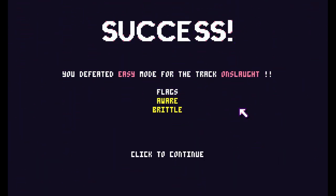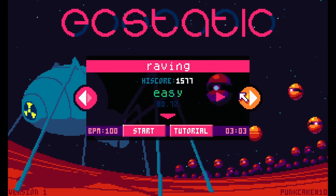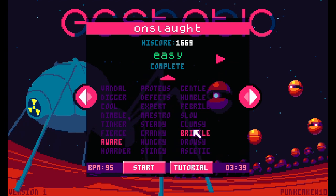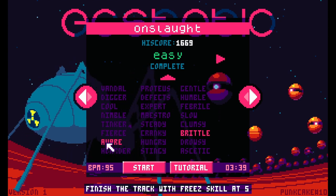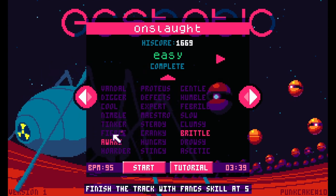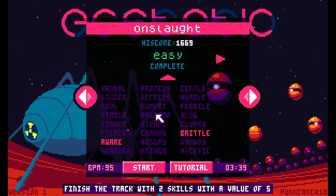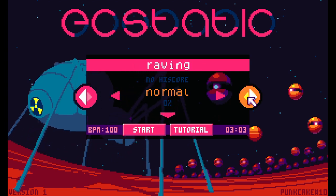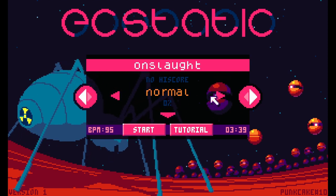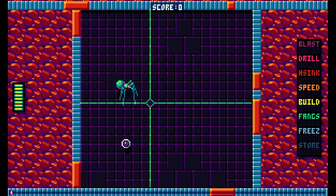Success! You defeated easy mode for the track Onslaught. Play again? No — let's see what medium mode looks like for just a moment. Brittle: finish the track with Fang's skill at zero. Finish the track with Freeze skill at five. Finish the track with two skills with a value of five. Normal, hard... what does Ecstatic mode look like? Yeah, let's play absolutely stupidly. Look at all the upgrades they give you right away — that's how you know they don't have much faith you'll complete it.